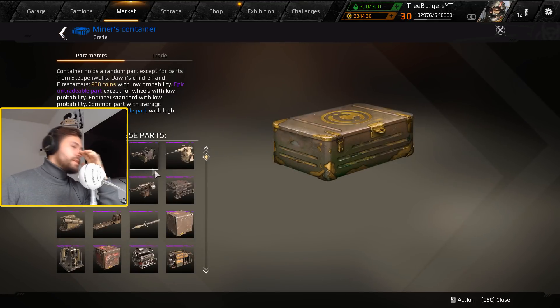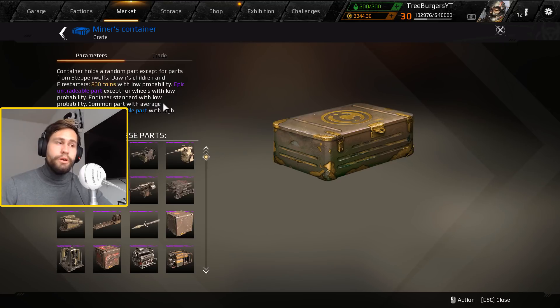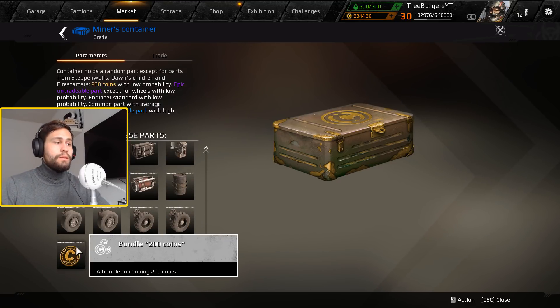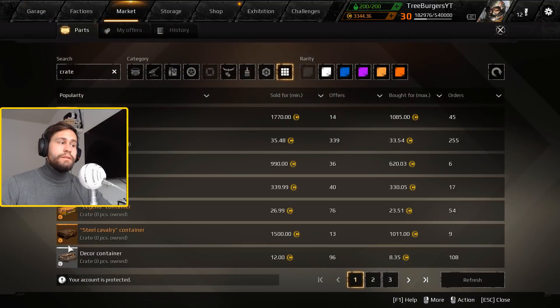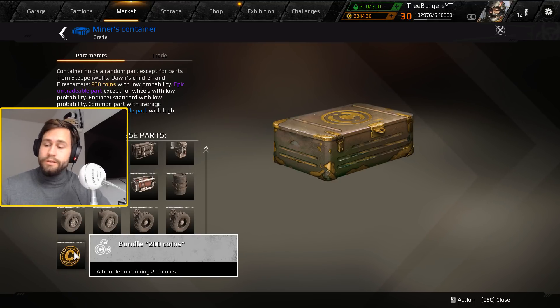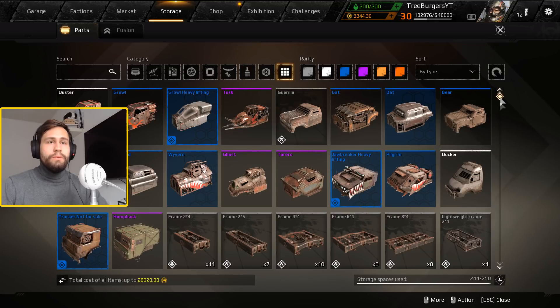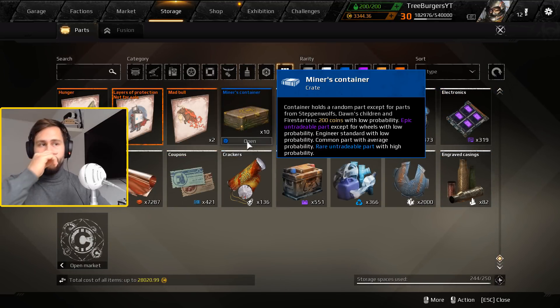The crate we're looking at today is the Minus Container. Everything from it is untradeable, so you shouldn't buy it if you want to flip items for coins — obviously you can't, unless you get the 200-coin bundle. But knowing the developers, that 200-coin drop probably has a half to one percent probability. That's just based on experience. Let's see what happens when we open up 10 crates.